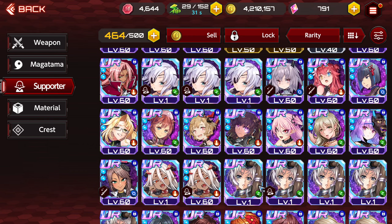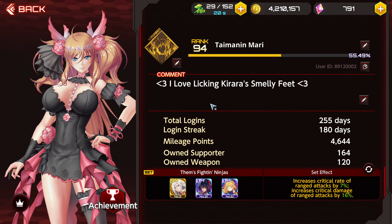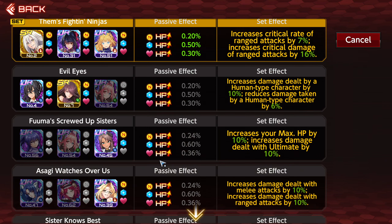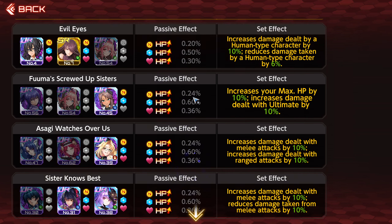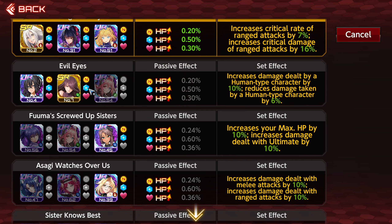I don't think there are any supporters right now that affect human character subtype in that same regard. But there's one other place to check regarding character subtype — the supporter formation. You see these set effects; depending on what supporters you have unlocked and what formations, they may also deal directly with your subtype. One of the first ones we see is called Evil Eyes: it increases damage dealt by a human-type character by 10% and reduces damage taken by a human-type character by 6%. So if you have all of these supporters and put this on while using Asagi, Sakura, Renko, or Shiranui, they would get these bonuses because they are human types.